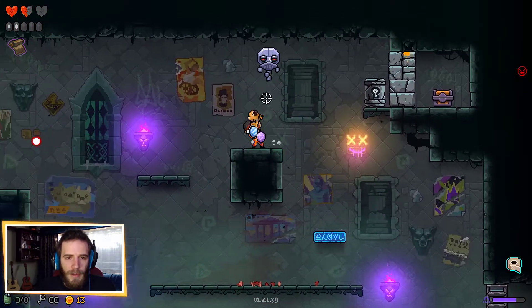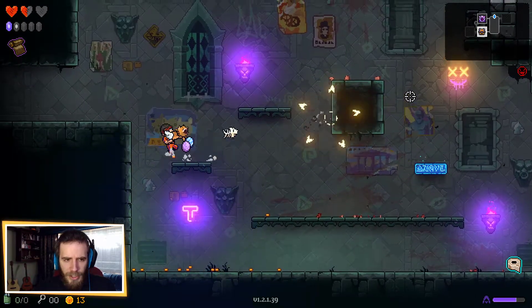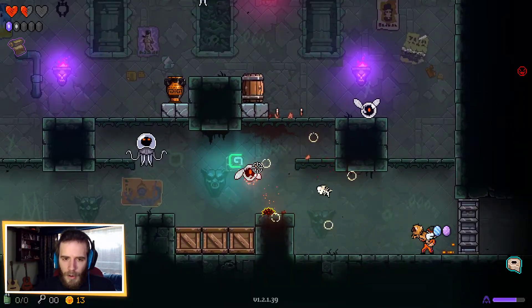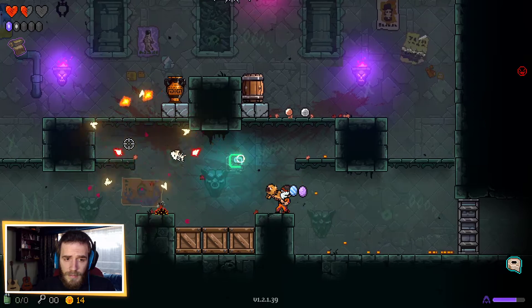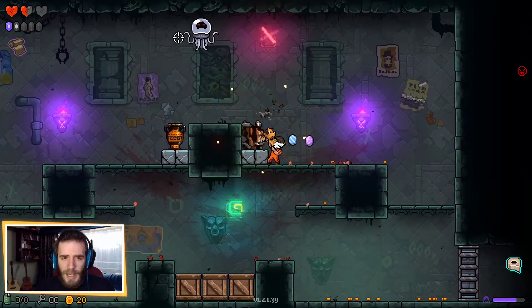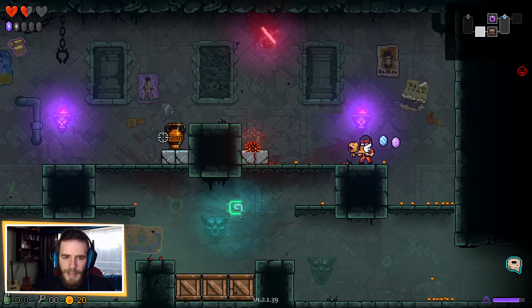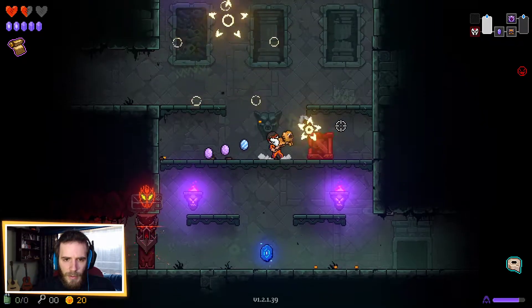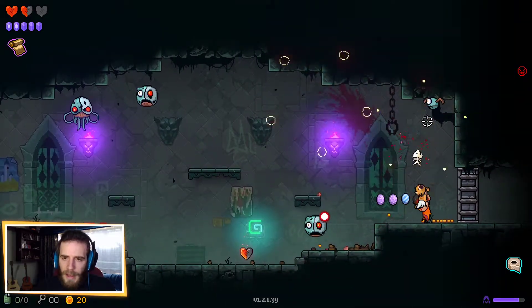I just realized something - the pointy shots that come off the fish bone bullets are piercing, so they can go through the armor of the pink guys. That makes this weapon a lot better than I might have given it credit for. I've always liked it and felt like it deals more damage than it would normally on paper, and yeah this is definitely why. It's very good at dealing with those armored enemies.